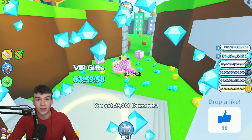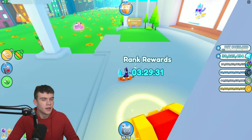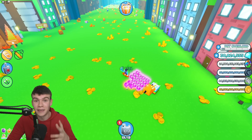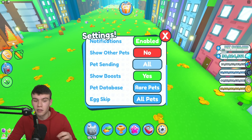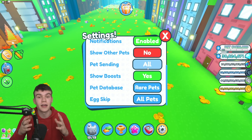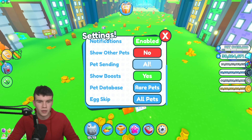First things first, I want to claim my VIP gifts. You may have recently seen around on YouTube a black lucky block floating around, or people talking about it. You guys might not have found this lucky block while just playing around with the lucky block update that came out this past Saturday. This black lucky block is not yet in the game, but don't go anywhere because I'm going to be telling you how to get it when it does get added — it is confirmed — and also what happens when you open it up, because it's honestly really, really crazy.